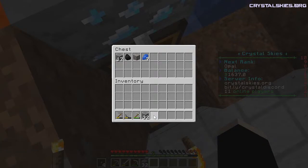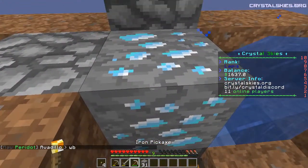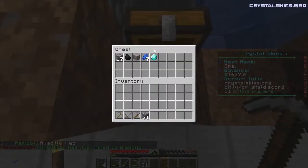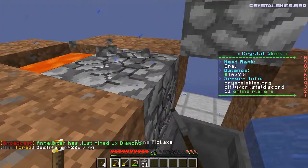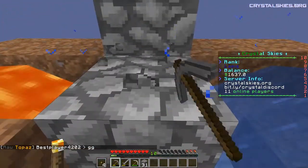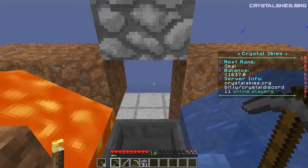We are going to go like so — I have a diamond! This hopper is picking up most of what I'm mining. So that's a plus. I could just sit here and AFK like this until I got kicked, but I'm not going to do that.